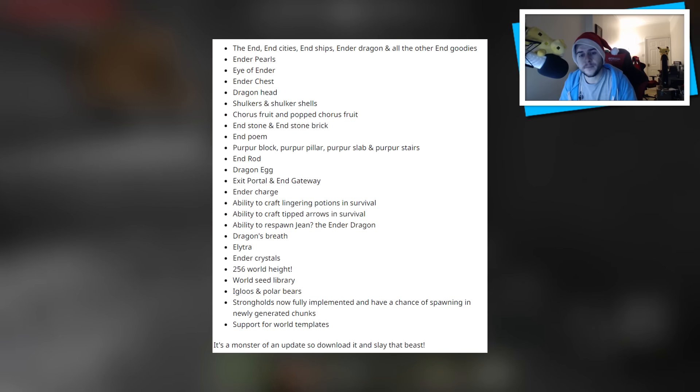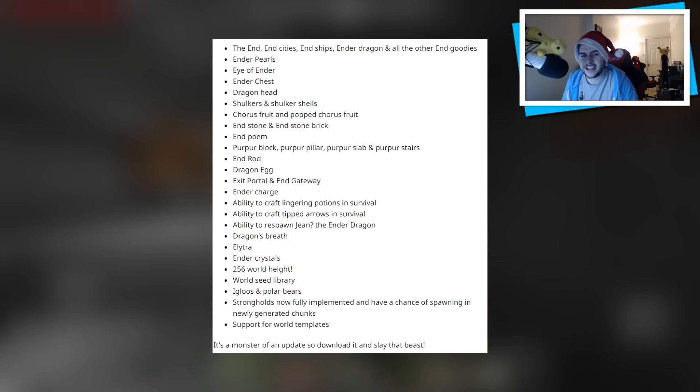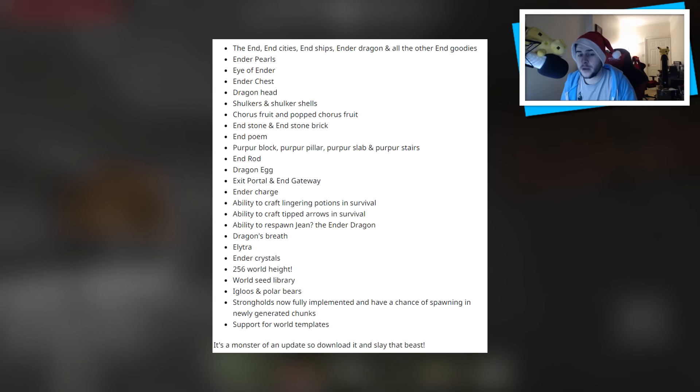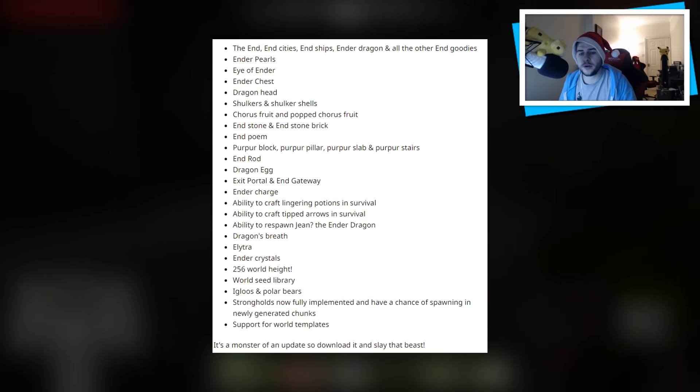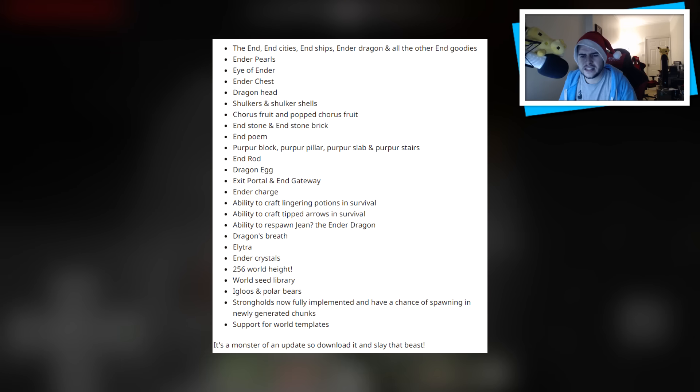Make sure you guys listen for the End Poem. Also included: Purpur Block, Purpur Pillar, Purpur Slab and Purpur Stairs, End Rod, Dragon Egg, Exit Portal and End Gateway, Ender Charge, the ability to craft Lingering Potions in survival, the ability to craft Tipped Arrows in survival, and the ability to respawn the Ender Dragon.